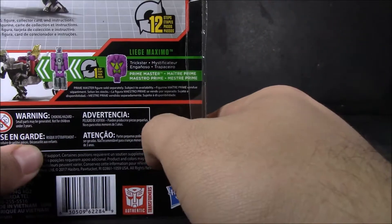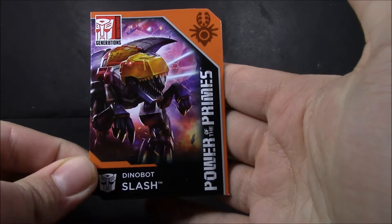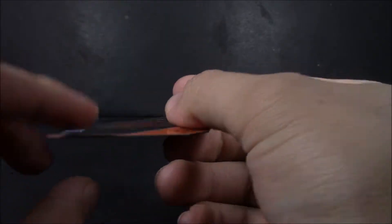There she is in Beast Mode. It's twelve steps and it says 'Elite Tracker, always finds her target.' For her tech spec card, there it is — Dinobot Slash. You got the Quintus Prime logo here and it says 'Revive Species from Fossilized Remains.'